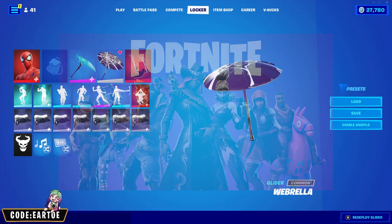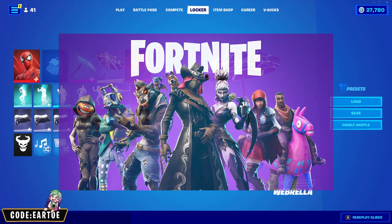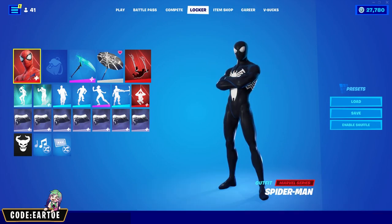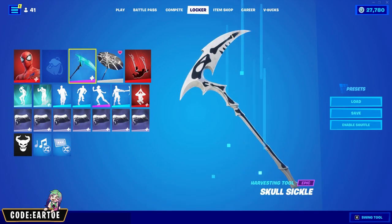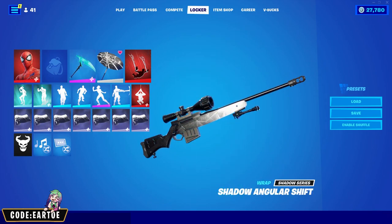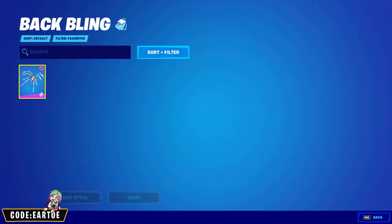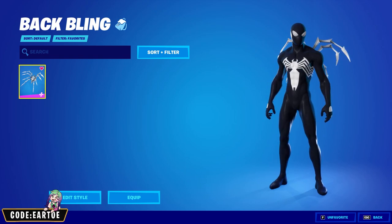Moving on to Chapter 1 Season 6, we have the Webbrella. For my combo I decided to go with the Symbiote edit style of Spider-Man, the third edit style of the Skullsicle for the pickaxe, and Shadow Angular Shift for the wrap. Even though I'm not using a back bling, I suggest using the Corrupted Long Legs with this edit style of Spider-Man — it looks really clean.